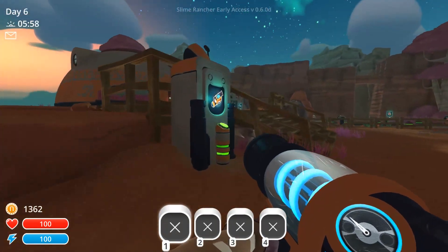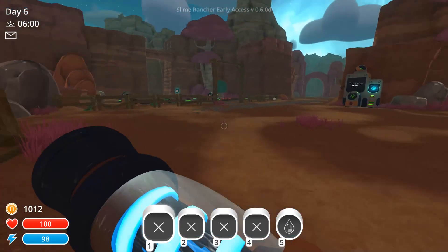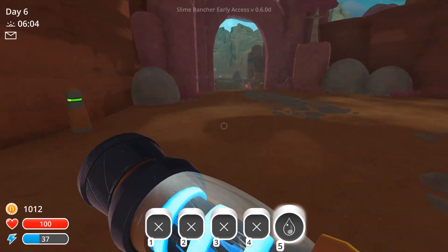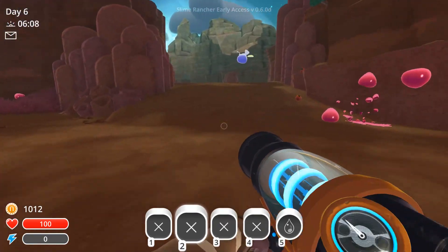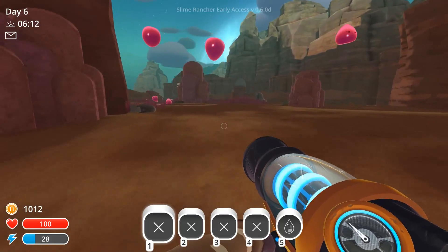Let's get the water tank for now. So now I have a fifth tab but I can't use it for anything but water, which is awkward but it's fine. I don't need to collect food right now — my food's fine. I need chickens though.